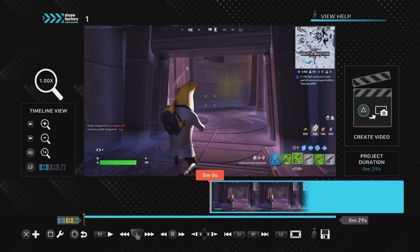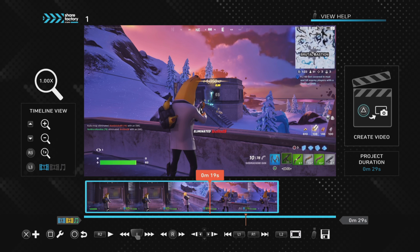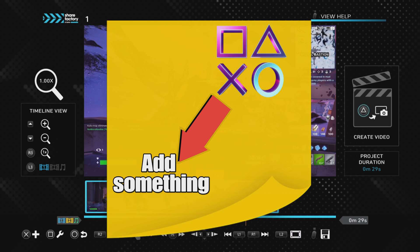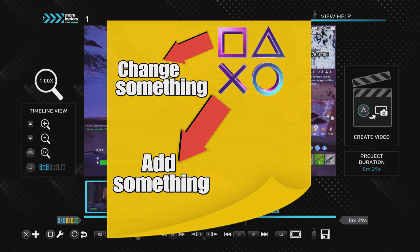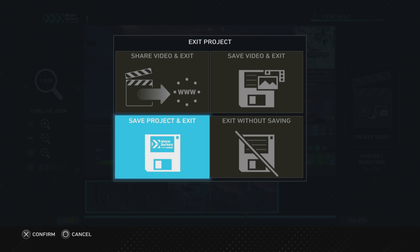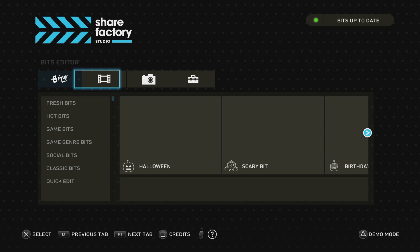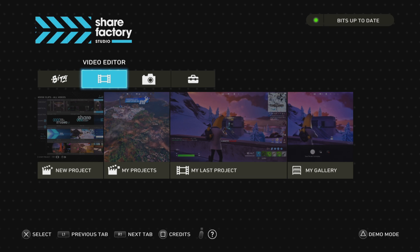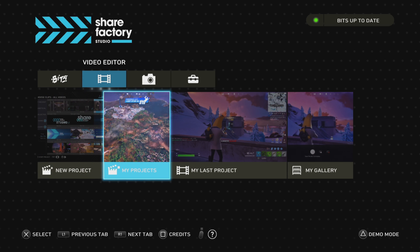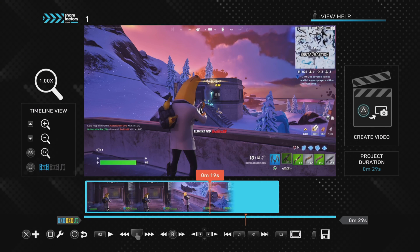Now we're in the editing screen with the clip we selected. Look around the left, bottom, and right of the screen as it shows you what buttons to press on your controller to edit your video. The main thing to remember is press cross to add something, square to change something, and circle to go back a step. Circle will also take you to the exit screen where you can push save project and exit — important to do regularly. You can go back to ShareFactory later and go to My Projects or My Last Project to carry on editing.